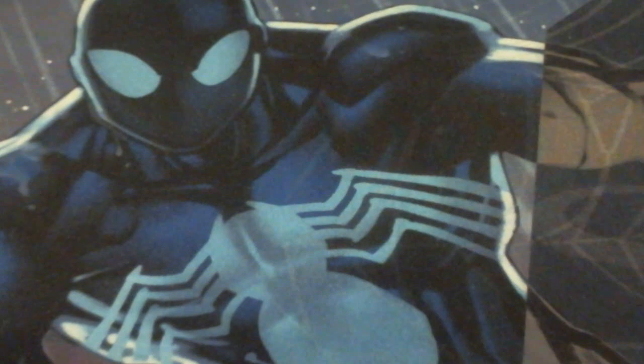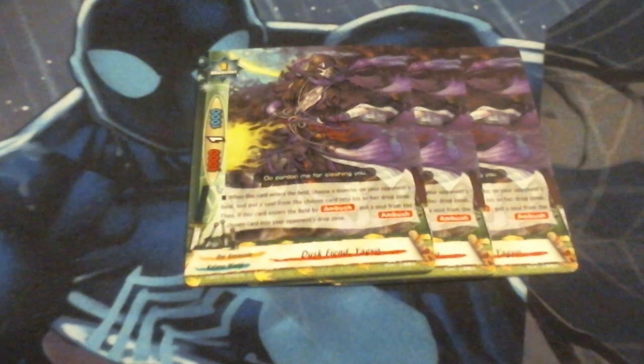To deal with monsters that are heavy in soul, we can replace Yamigitsune with Dusfiend Yagyo. He's a size 1, 5-1-1 — hitting that 5k number we need. When he enters the field, choose a monster on your opponent's field and put a soul from the chosen monster into the drop zone. Then if he comes into play via Ambush, I can put an additional soul into the drop zone. So we're running him against soul-heavy decks to replace Yamigitsune and ensure their soul is drained much quicker than they need it to be.